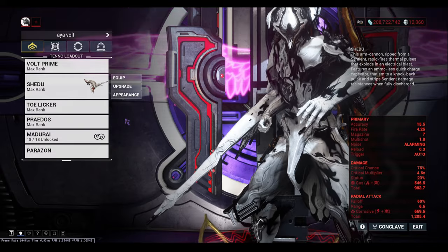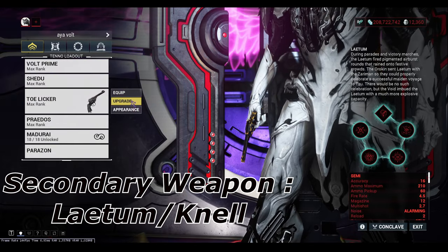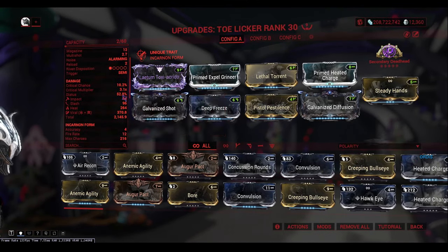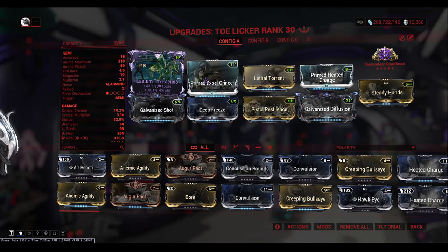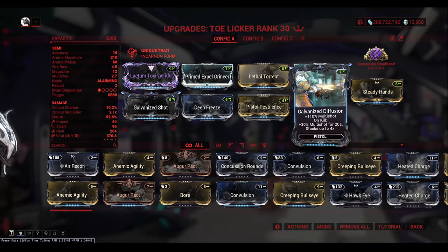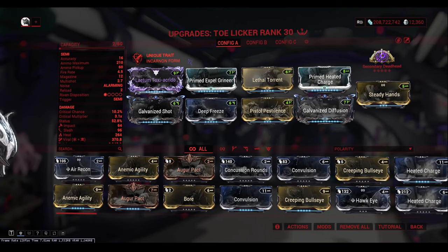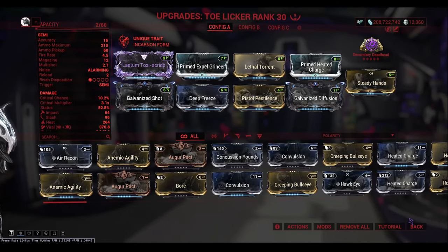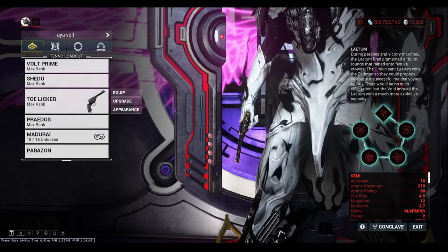For the secondary weapon on Volt, you want something that is a single-shot weapon — something like the Laetum or Nagel is perfectly fine. I've gone with a Viral/Heat config on the Laetum: a Ribbon mod which gives viral crit damage, Expel Grineer, Lethal Torrent, Primed Heated Charge, Galvanized Shot, Deep Freeze, Pistol Pestilence, and Galvanized Diffusion with Steady Hands for less recoil. Secondary Deadhead arcane for more damage. You don't need an insanely broken config, but running Galvanized mods with Viral would be ideal. You'll use this secondary just for taking out a single target.